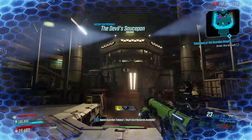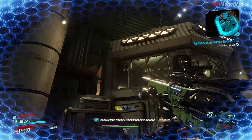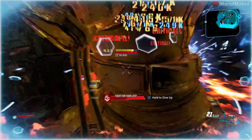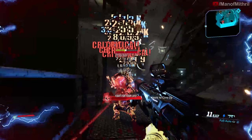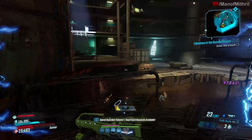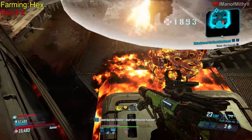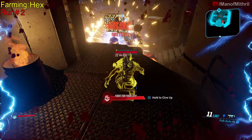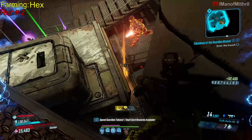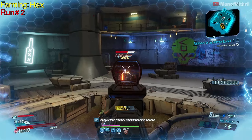All right, where are these Sky Bullies? There we go, that is much better. We did not get the item we are looking for, so I'll cut and come back to when we do. And he dropped what we were looking for — that being the Hex.